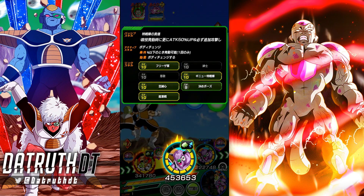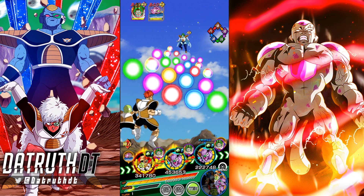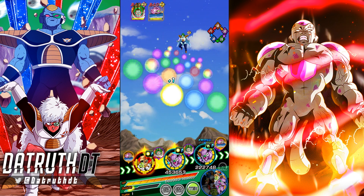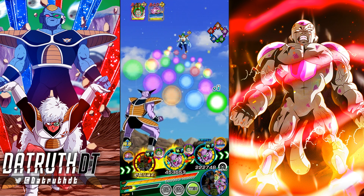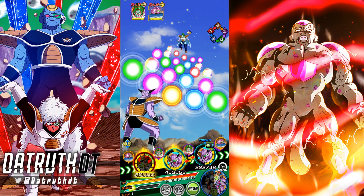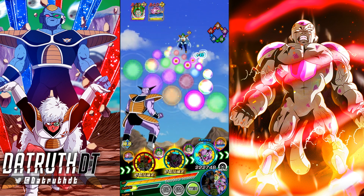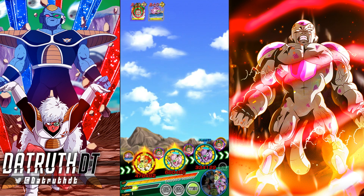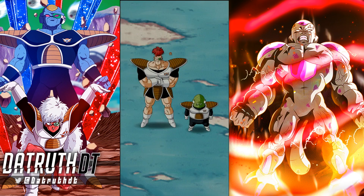My Captain Ginyu is one link away — that one link would give him an extra key. I want to debuff Zarbon, and then I could hit this and drop the AGL key, which I think would be available for him. Are there enough INT orbs? Yes — we're good. Let's see how these characters do. That's ideal, perfect — double digit damage.